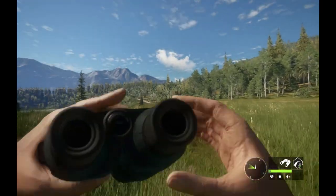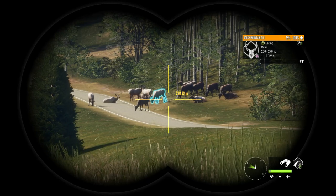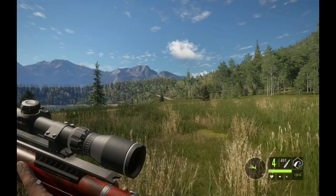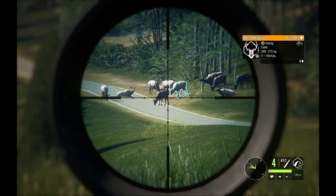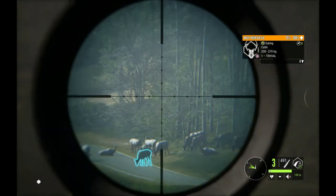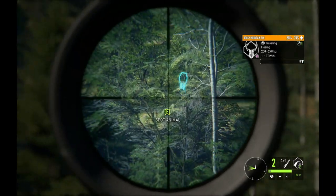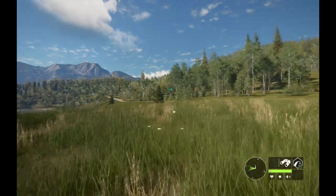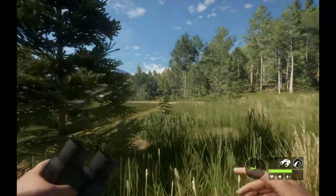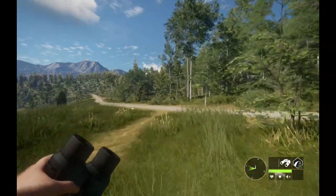Now let's shoot something and not drop it. These are a bunch of female elk — doesn't really matter what we take, so I'm gonna shoot this female using the M1 and it should run away just to show you. I'm not gonna do a vital shot — let's shoot it in the hindquarters. Now it is the initial shot that will dictate where your hunting pressure is, even if you're able to get further shots into your target. The hunting pressure is gonna show up only where the initial hit took place.